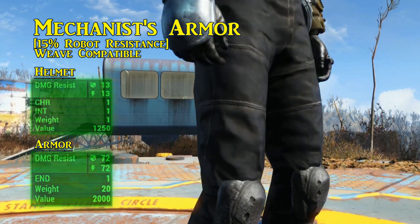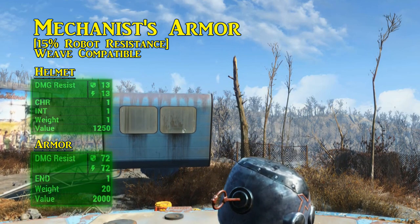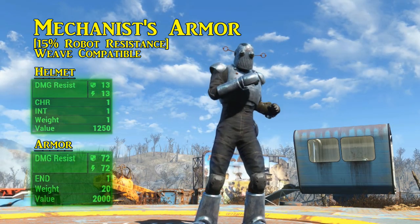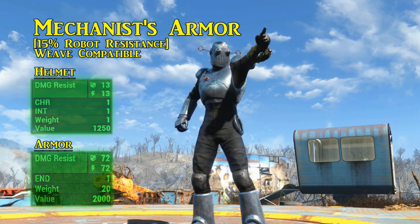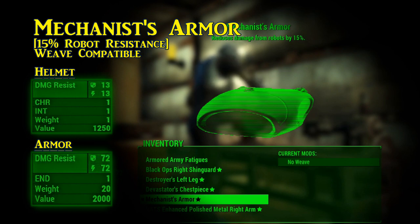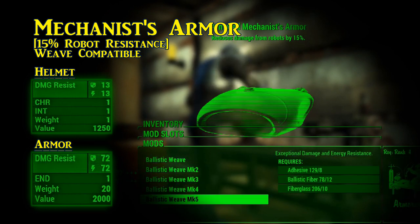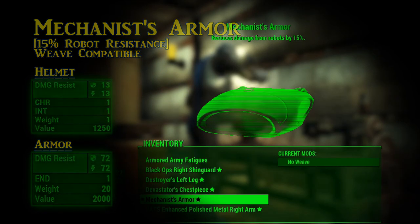The Mechanist's body armor is where the real boost comes in, increasing damage and energy resistance by 72, raising endurance by 1, and reducing incoming damage from robots by 15%. If you have worked with the Railroad and unlocked the ballistic weave modification, it does work with the Mechanist's armor. If you can forgive the bulbous looks, it'll keep you very well protected — making it the third superhero costume we can acquire.